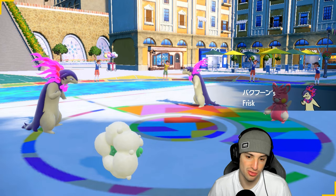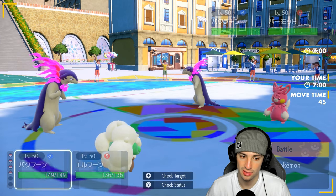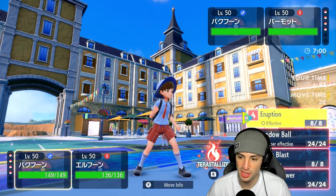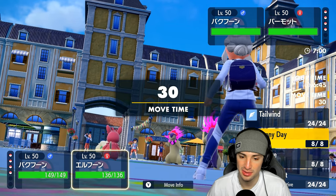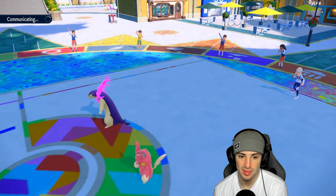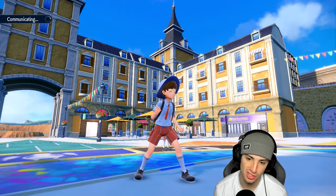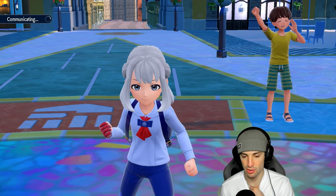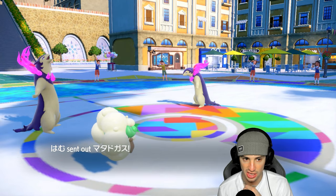Eruption can do a huge chunk of damage, going for it. Thinking about whether to Sunny Day or Tailwind - going Tailwind to get speed for the rest of the squad. Still going to Erupt. It's not very effective and they have Focus Sash, but the damage should be close to half. Anytime you do half damage to a Pokemon it's a good chunk. Going for Shadow Ball was a consideration but there's a chance they Terastallize. They end up withdrawing Palmotet and going into Galarian Weezing - oh, this takes away abilities. This changes the game right here.